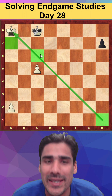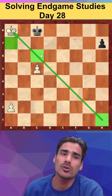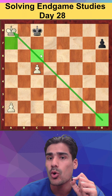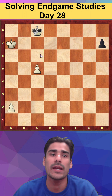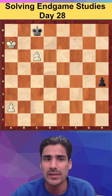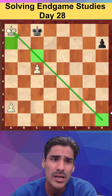I will tell you the answer and then you can easily find the move using the elimination technique to solve this study. It's white to play, and you have to find the right continuation. Suppose you think, 'I'll just go king to a7 and try to stop this pawn' — but you're not able to stop it because the pawn is so fast. Your king will not be able to reach in time, and black will simply win. So king a7 is eliminated.